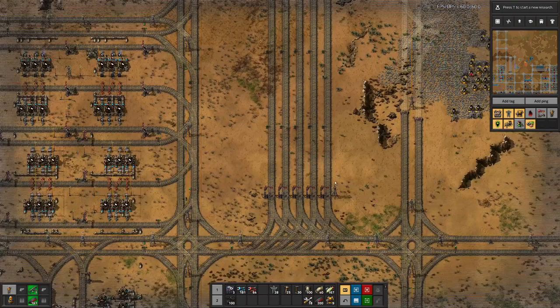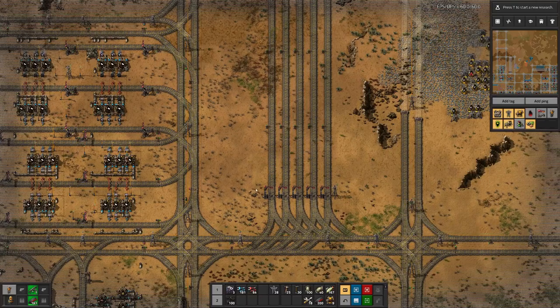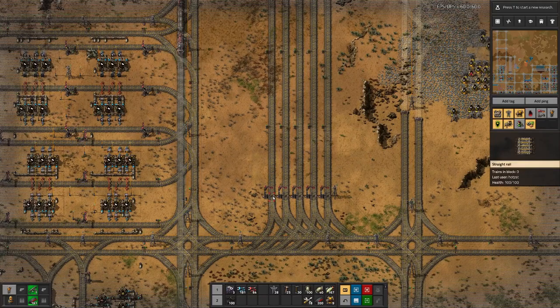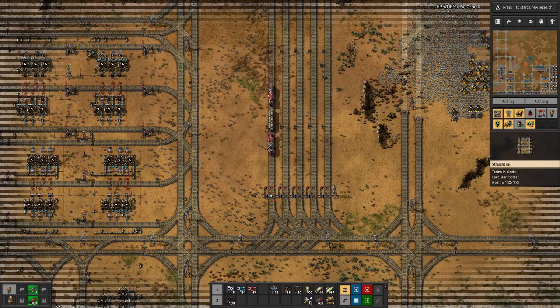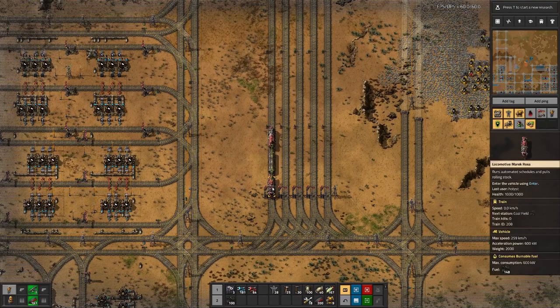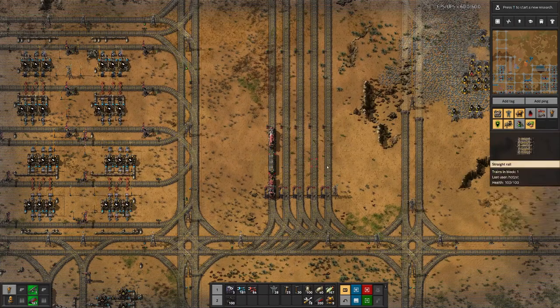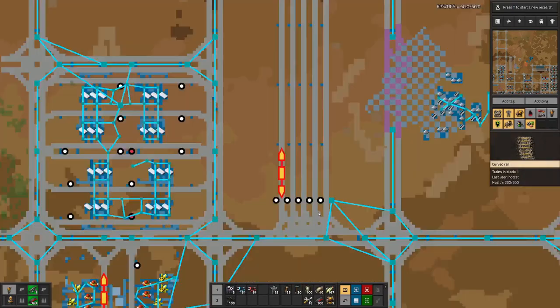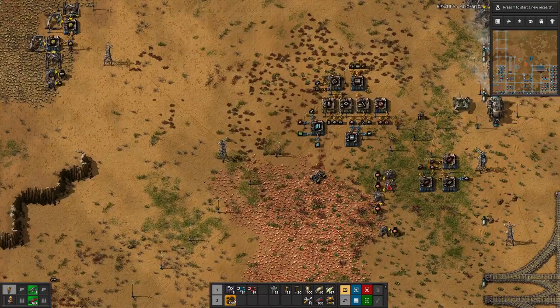Let's have the first train going here. And when it arrives, we should see it waiting here with the indicator flashing. Yeah, it wants to go there but the station is occupied — destination full. Nice! And we can stack up to four trains there.